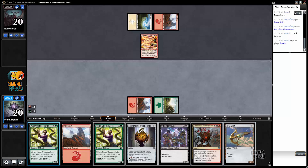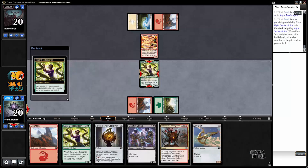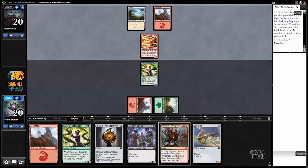We could also play Sky Skiff and then play Seed Sculptor, but it wouldn't be able to target the Sky Skiff, so that's unfortunate. The second one would though. Do we just go all in on Seed Sculptors? I think we just go all in on Seed Sculptors — that seems fine.